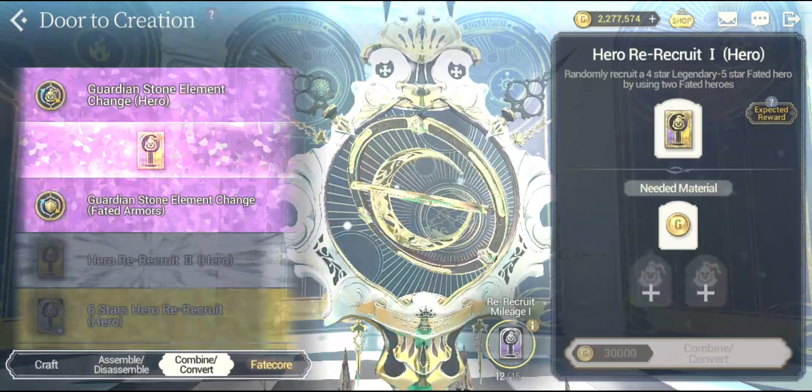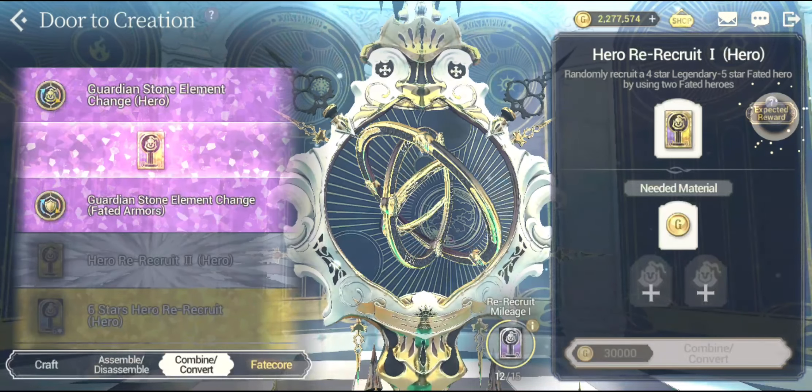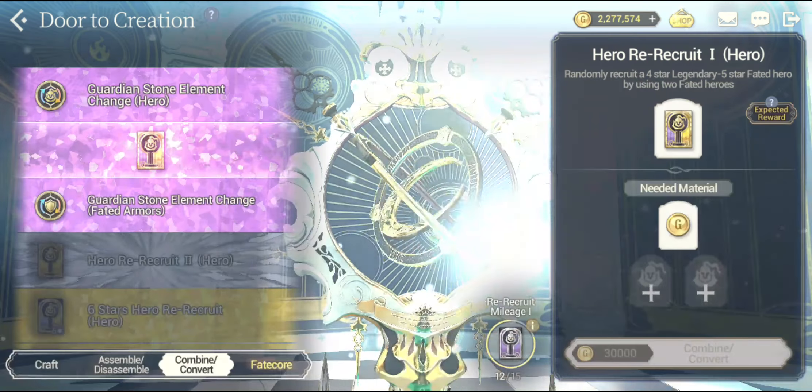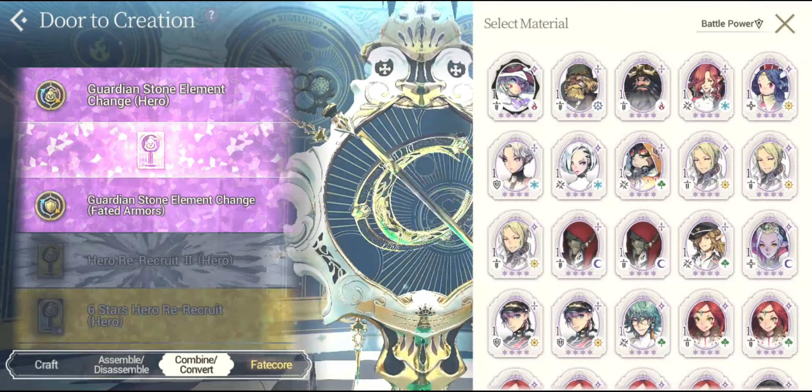If I get a fated hero unit that would be better, but if it ends up being a legendary unit I would really love to get those kind of legendary heroes that I really don't have in my roster, because I really do need them for certain conditional stages that are pretty much in the challenge mode. I still don't have some of them, so let's try to get them, and if I get lucky I will get the fated heroes as well, like Rodley.